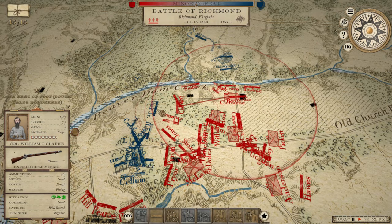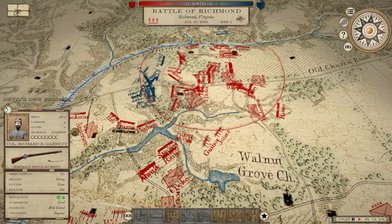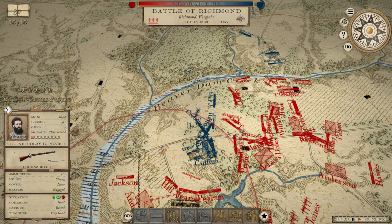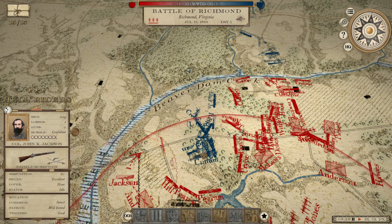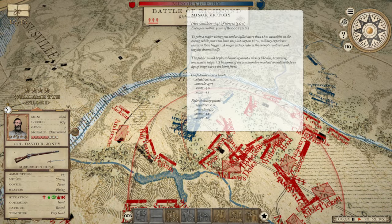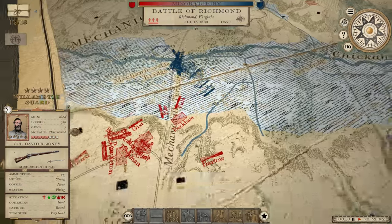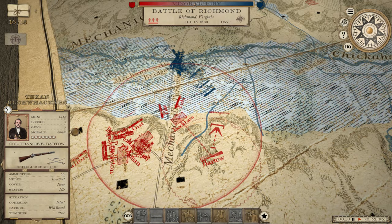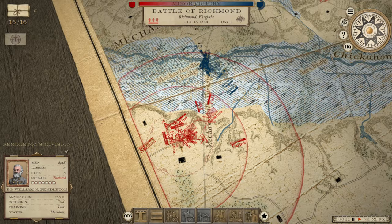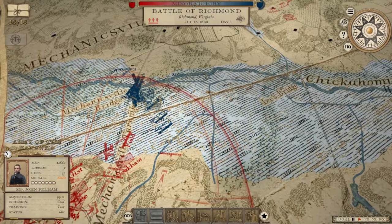It's 8:35. Now the casualties are mounting on his side — I expected that once I was able to get in here on his flank. We just lost another unit breaking, but there are plenty more where that came from. Eventually we're going to start breaking his units, and we actually did just break one of his. Now that we've got his flank turned, I should never have used AI command — it never works out the way I want it to.